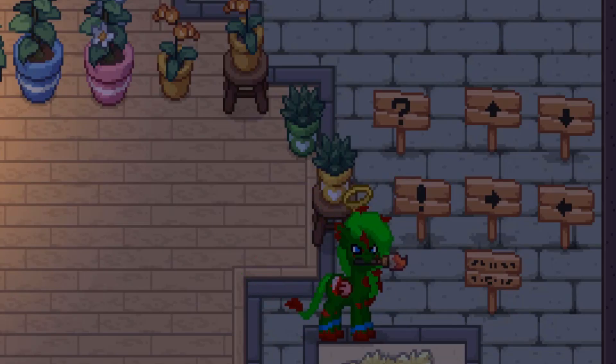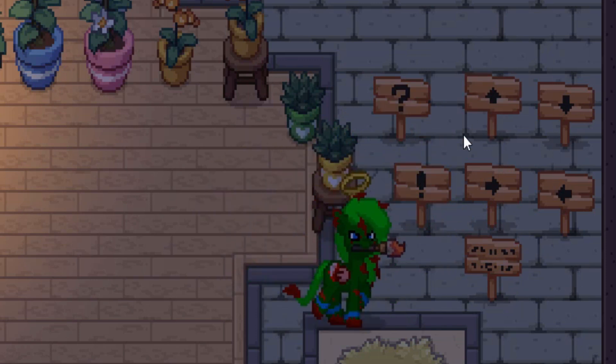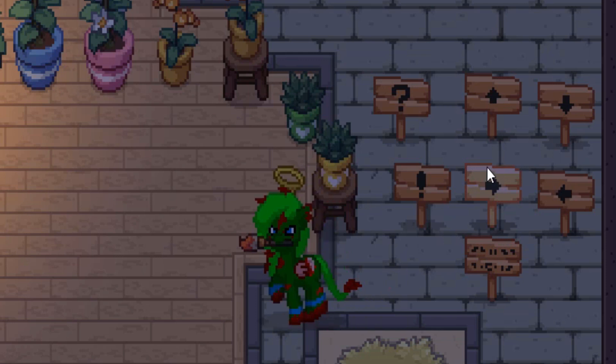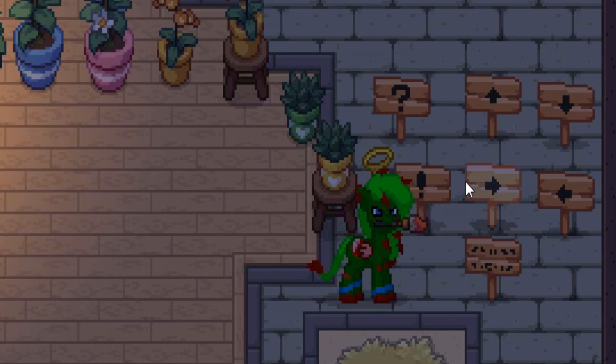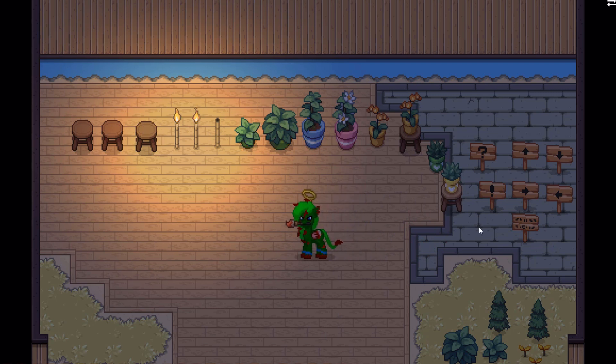We now have six new signs. You place a sign, then tap or click it with the paint tool to cycle between all six patterns — or the original sign with random incoherent text. These include a question mark, exclamation point, up, down, left, and right arrows. No diagonal arrows yet, but hopefully those come soon. I also hope they eventually let us add custom text to signs.